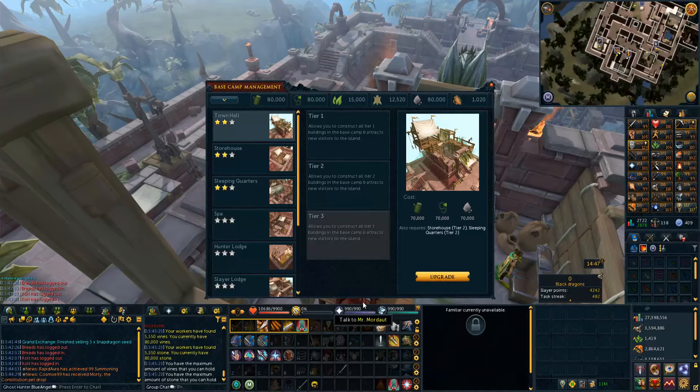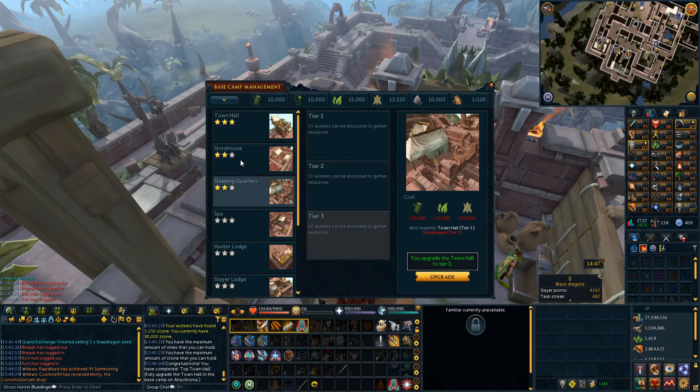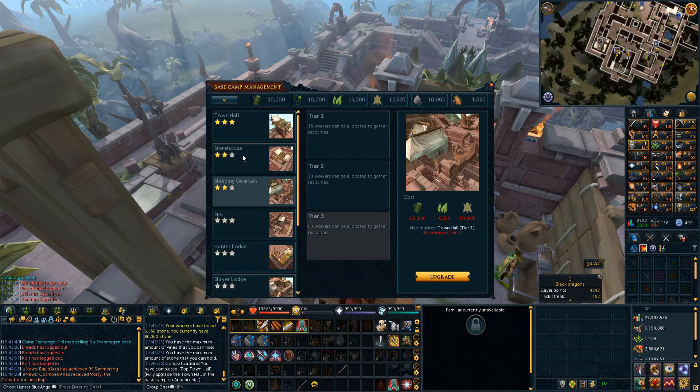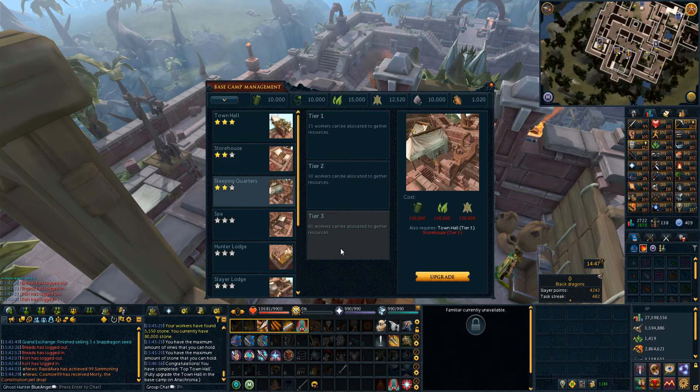Welcome to episode 38. We're going to start it off by getting the town hall to level 3. Let's upgrade this here. Now we should be able to get these two upgraded. I kind of want to get my max resources to 150,000 first before sleeping quarters, but actually we'll get sleeping quarters first — I think that's the better route to go so I can get 60 workers up and running.